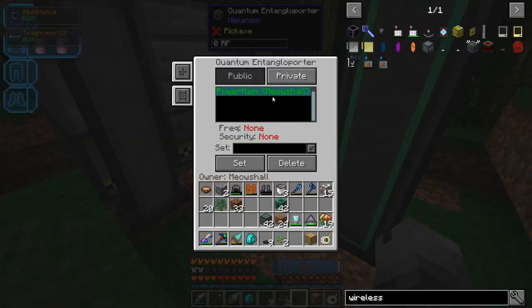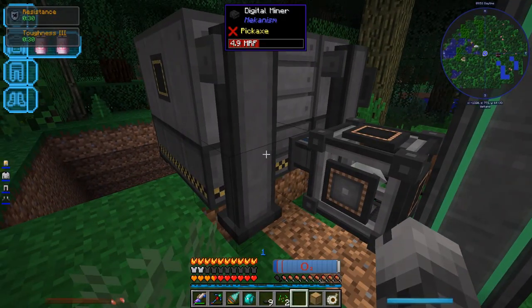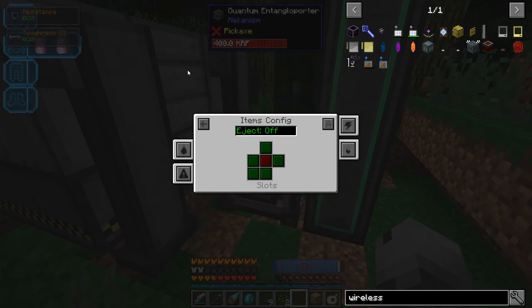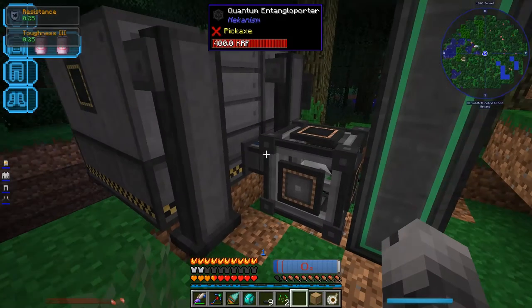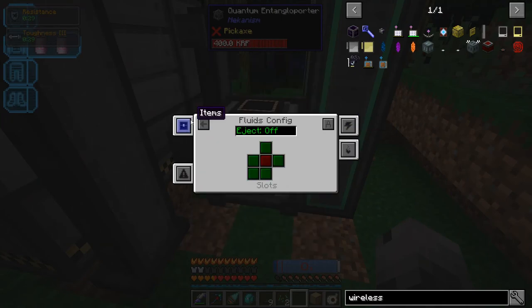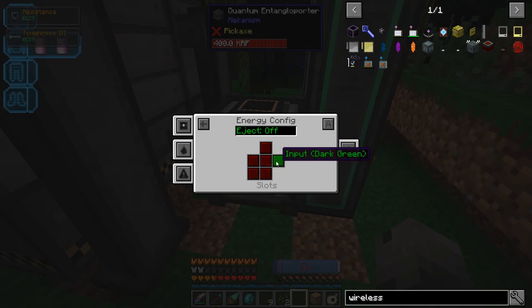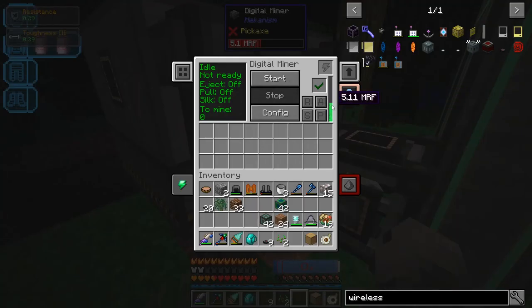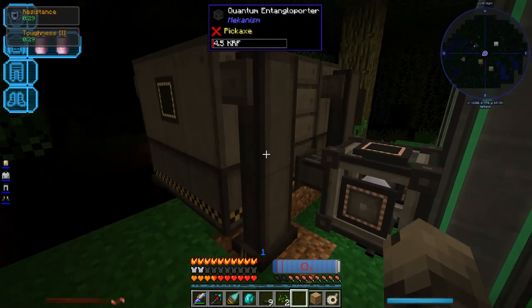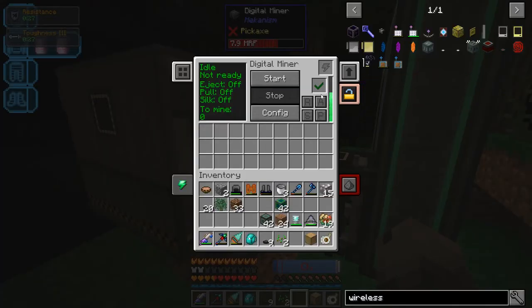This is the channel I have set up at home — the power main. Let's set it to that. I might need to configure the sides. Yeah, everything is set to input; I'll put everything to output. Something's still not working. Oh, I was on 'items' — whoops. Energy, energy output — that should do it. Oh there we go — I had to set it to auto-eject on for some reason. Even though it was set to output I'm not quite sure how that works, but it's fine, it's working now.